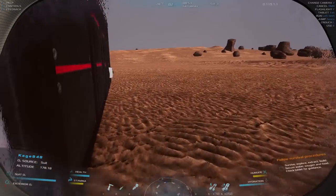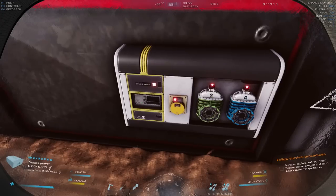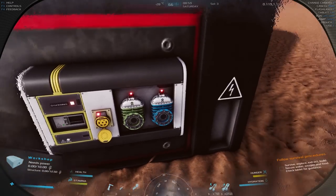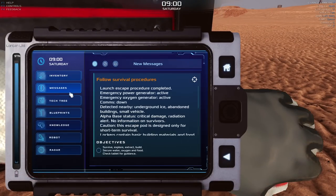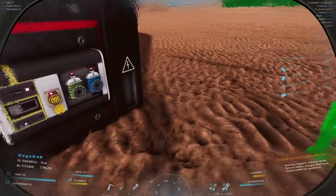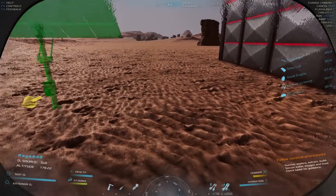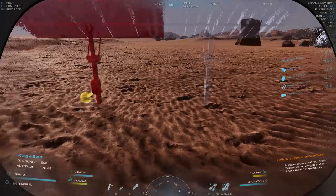Over here are all the control panels for this thing — it needs 10 power to function. There's the power, oxygen, and water connections. I think these solar panels do 5 each, so I'm going to make three of them. The sun's in that direction — one, two, and three.